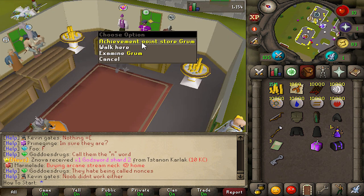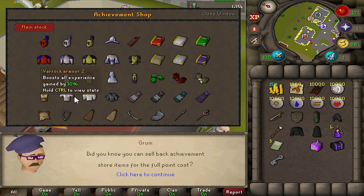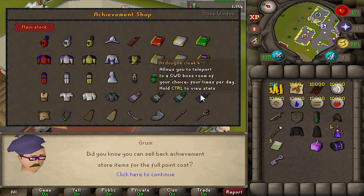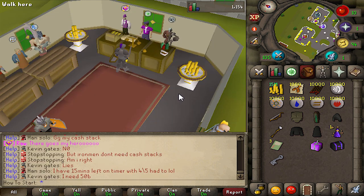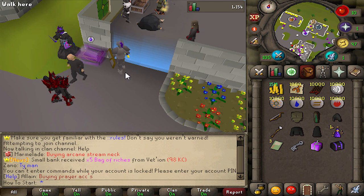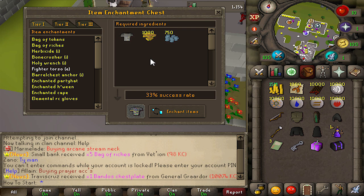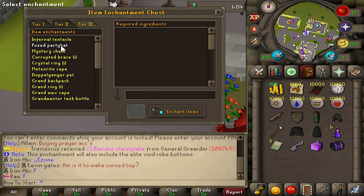Next up is the achievement point store — this is a very important one as well, especially if you're on a lower XP account. Most notably, these armors that actually boost your experience gained, and these arty cloaks which let you teleport directly into God Wars boss rooms. Not all the stuff in the achievement point shop is too great, but if you make a mistake you can actually sell it back for the price that you bought it. You get achievement points from completing achievements, but we'll get into this a little bit later.